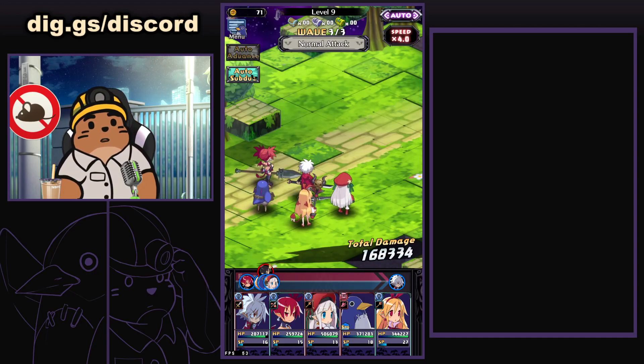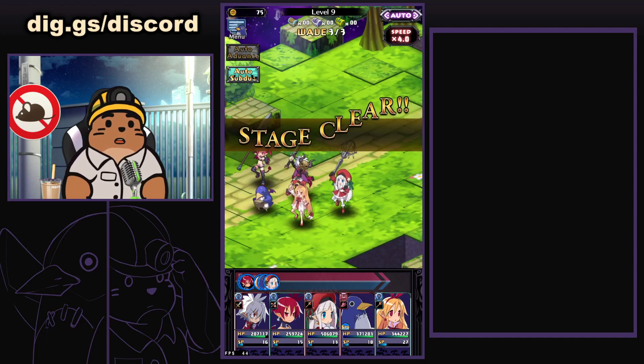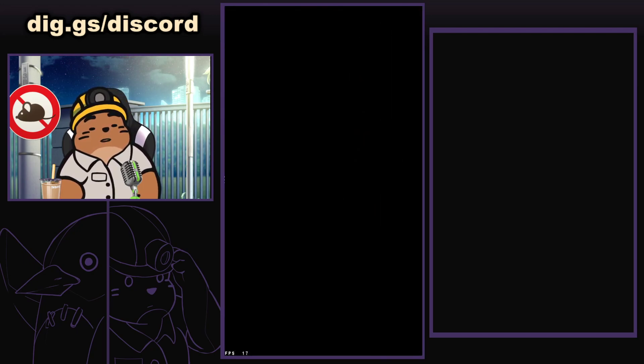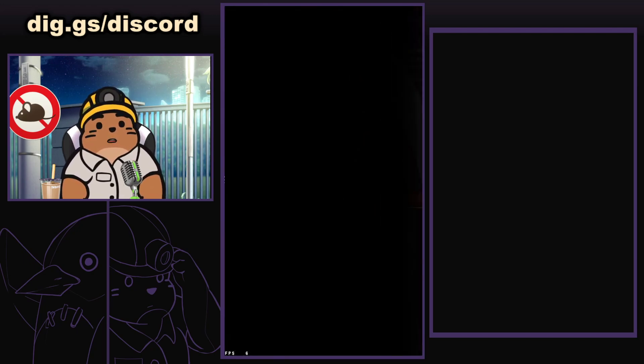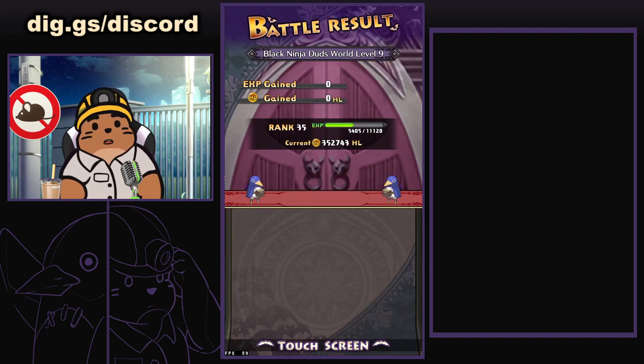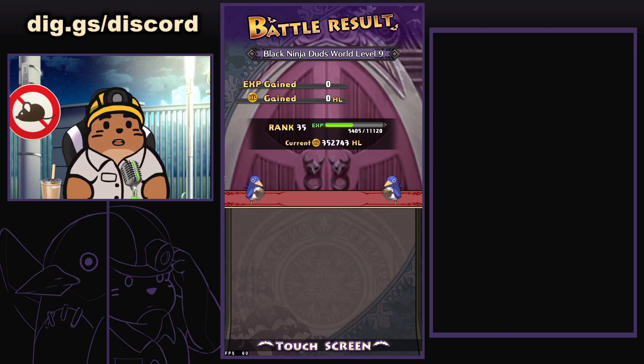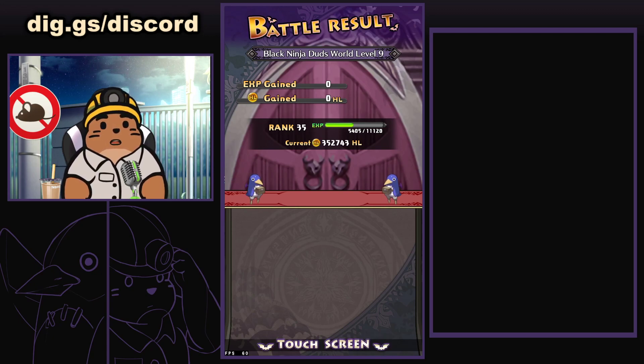Hey everybody, Diggs here. It's another beautiful day out here in the Pacific Northwest. Today we're going to be talking about one of the awesomest tricks that I learned live on stream from a couple players that's been making the rounds. Specifically, it's going to be how to increase your item level on your gear when you are at the max level for the shop. Let's go ahead and dig in.